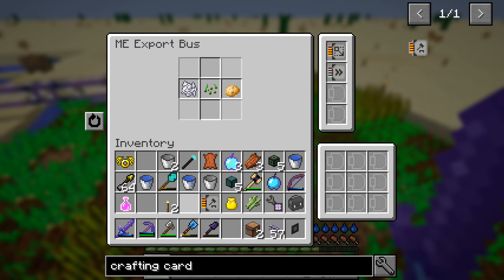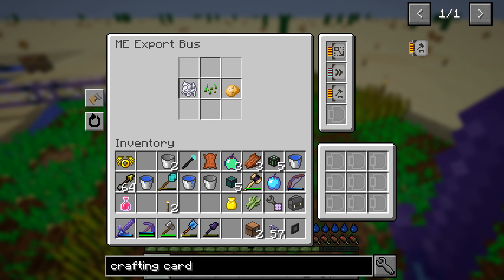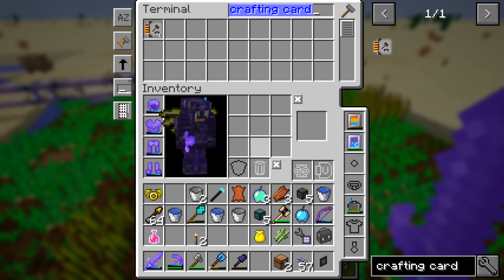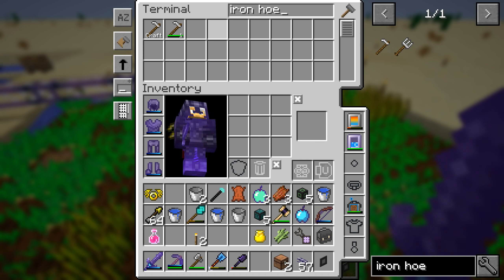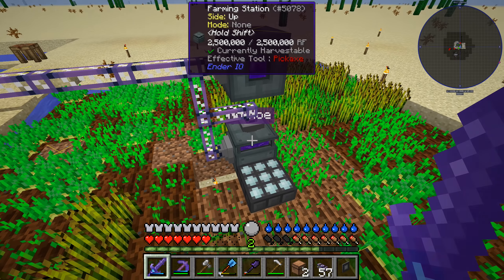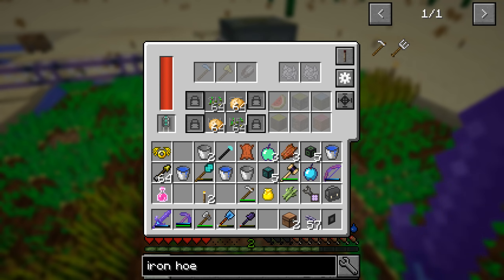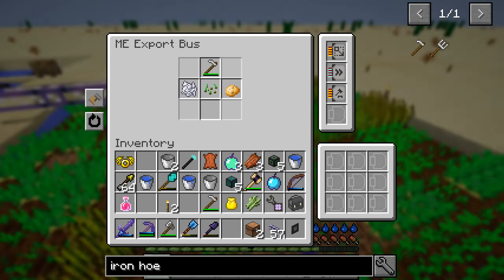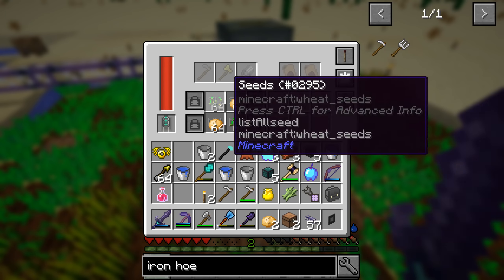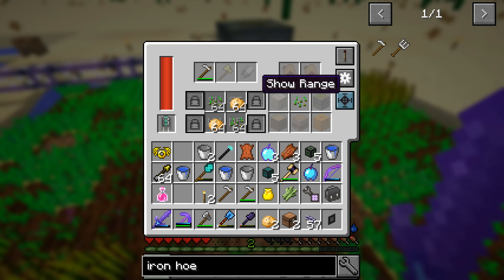Wait - sugar cane seeds, aha! What if I were to take these and - well, this doesn't need to replant. Does it harvest it? No - no hoe. It doesn't need a hoe to harvest these. Okay, how do I get you to harvest these? Because it planted them. This is a problem - I haven't finished this job properly. Crafting card - we're gonna need two of these.